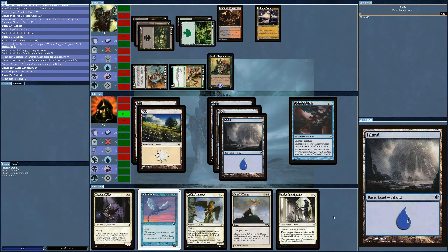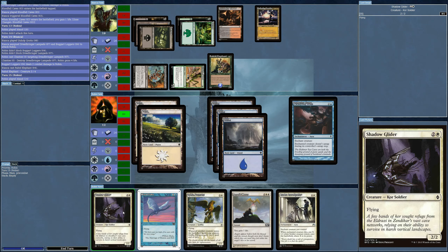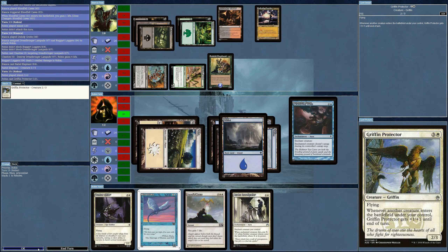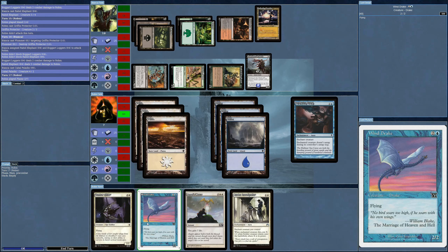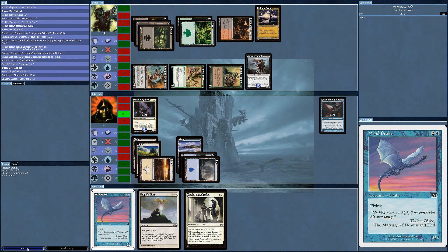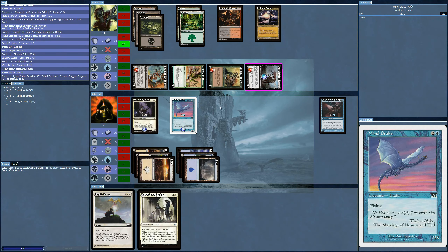Of course the AI brings out a three-four. Now I'm going to have a tough time — only five mana. That's all I can do and they're all destroyed. I can't believe this — I'm going to lose another game. That's so rare. This is so bad.